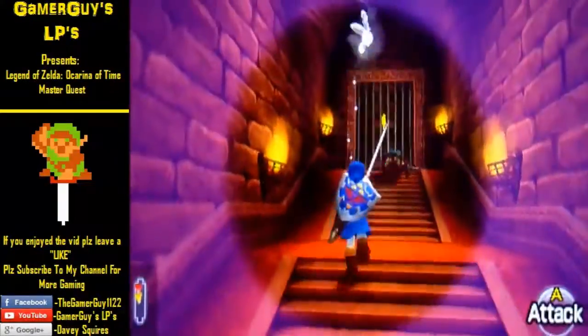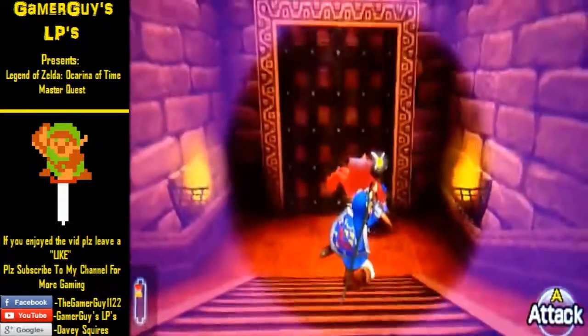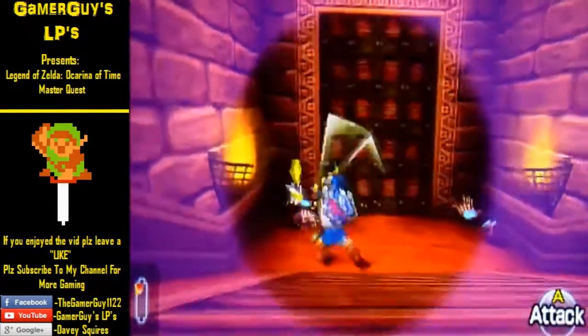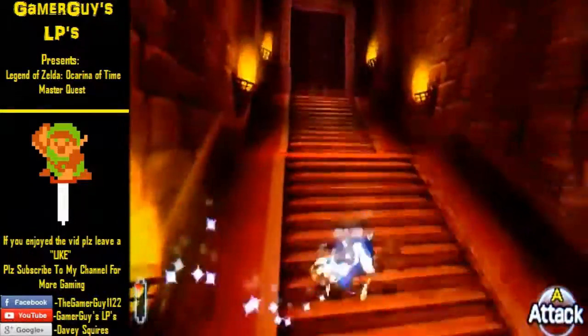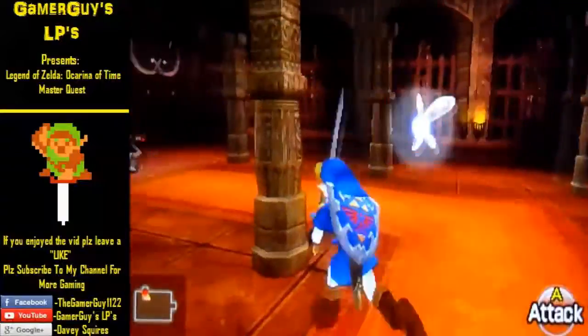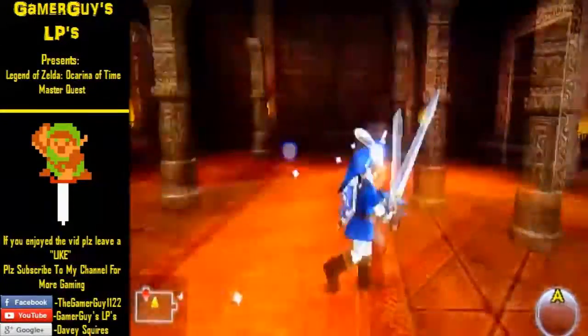Today we're going to get up to obtaining the Mirror Shield, so we'll probably end in about two minutes. We need to beat the Iron Knuckle ahead. To open the door, just defeat the Floor Master, then open the door and you should be in the second Iron Knuckle room inside the Spirit Temple.